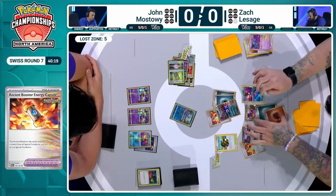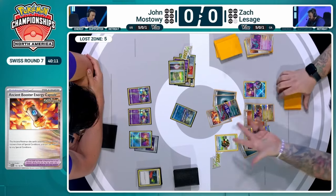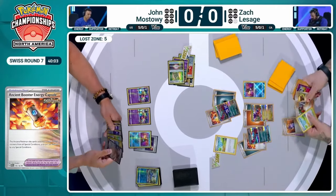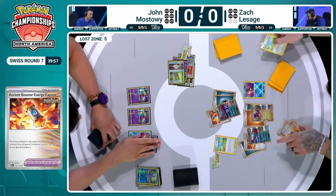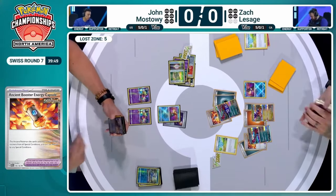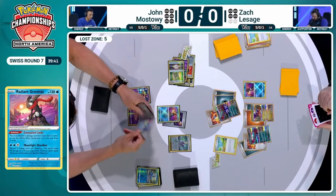We see a Pokéstop discarding a Fluttermane and picking up a Nest Ball and a Super Rod. Zack's in a really favorable position with a backup attacker ready. The Roaring Moon have a lot of hit points right now. He takes the KO on the Cramorant with Roaring Moon. He's got a Coridon with enough energy to attack and a Roaring Moon that just needs one more energy. His next couple of attackers are essentially already up and rolling. With Coridon doing 30 for each Ancient Pokémon in play, it currently only does 90, so going after Radiant Greninja might need a little more.